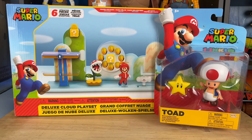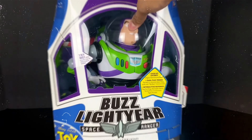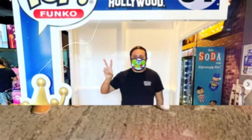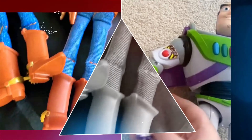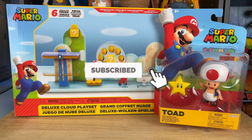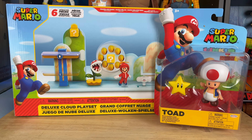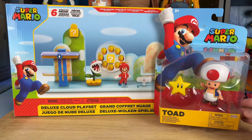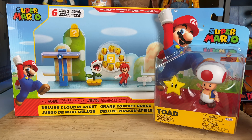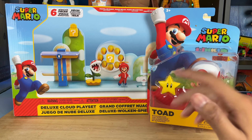Today we've got the new Super Mario Deluxe Cloud Playset and a Toad, let's get into it. Hey partners, if you haven't already please hit that subscribe button and the notification bell — we're on our way to 100,000 subs this year. I'm really excited for this Super Mario set. I'm bummed though because I'm still looking for Yoshi; I have a 2.5-inch but I need a four-inch. First let's open Toad, then we'll get into the epic Deluxe Cloud Playset.